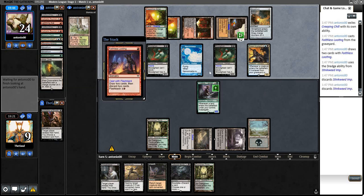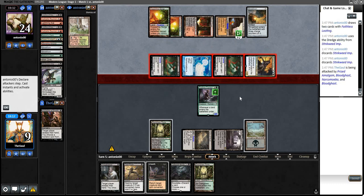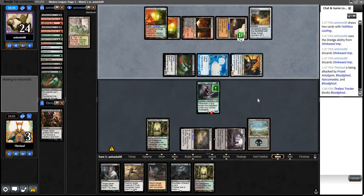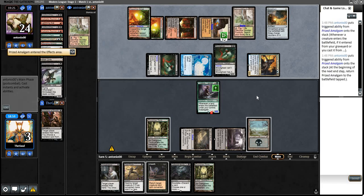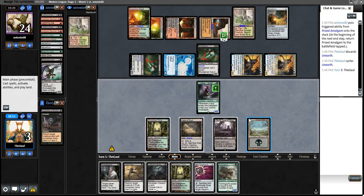We see they have a Nature's Claim as well — good to know. Double Stinkweed Imp in the graveyard — it's basically Spellbomb or bust at this stage. Our life total is really low. We'll cycle the Unearth to see two new cards, but there's the Spellbomb — a little too late. The problem is we have to shock in, which unwinds the Collective Brutality life gain. Maybe we just don't take the draw with the Spellbomb, and we play the Tracker to make a Clue.